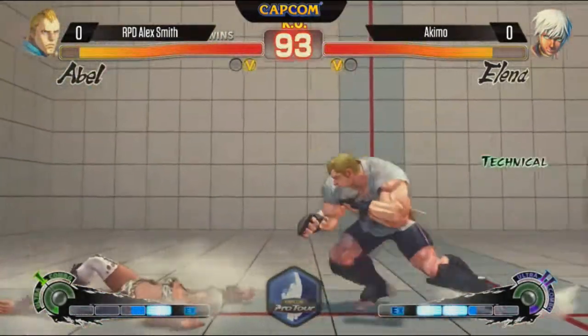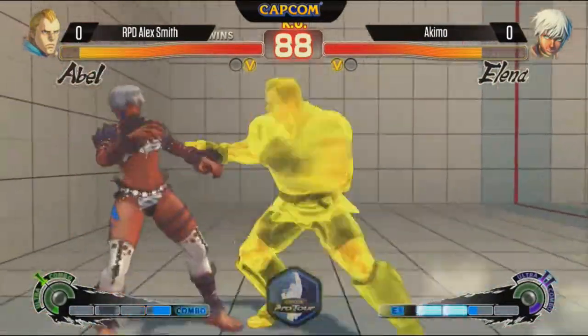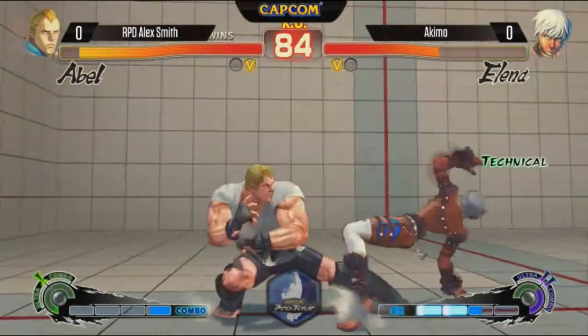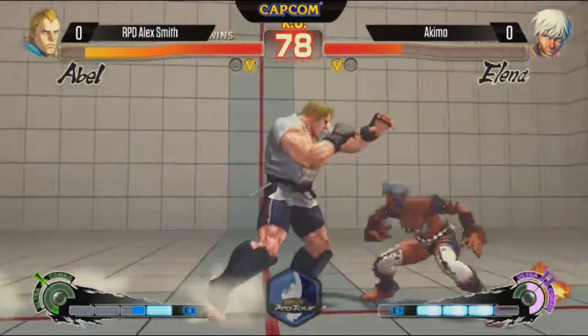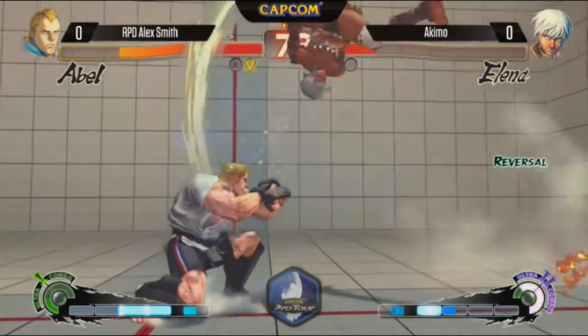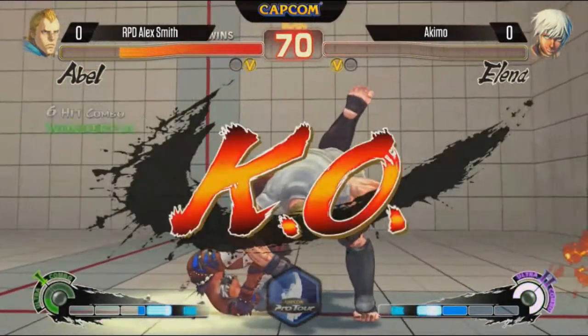Backdash tornado throw. He just does raw crouching fierce — interesting. Taking advantage of Abel's quick dash, getting in there. And then he was worried about DP, didn't come. Not punished. Lack of links again — that's not a good look. This is very punishable. Is that game? Yeah. Alex Smith. There you go.